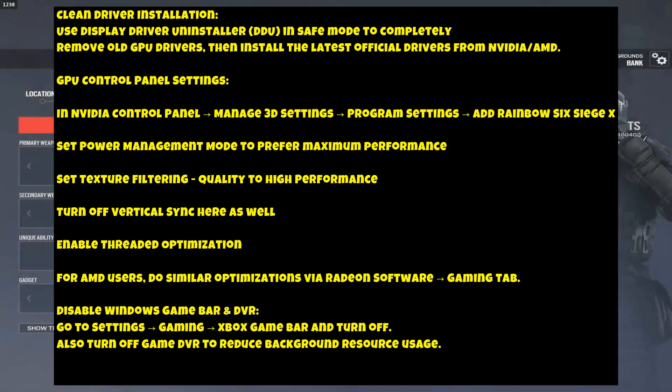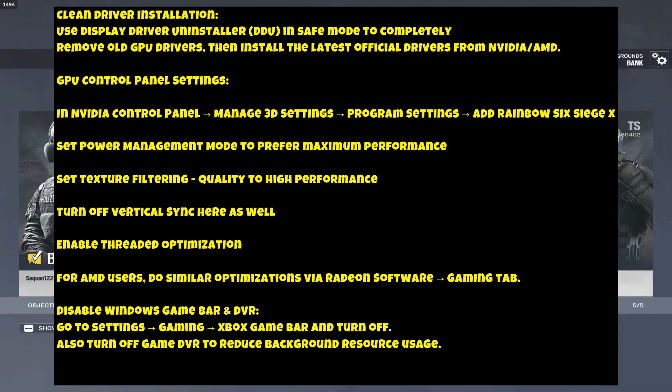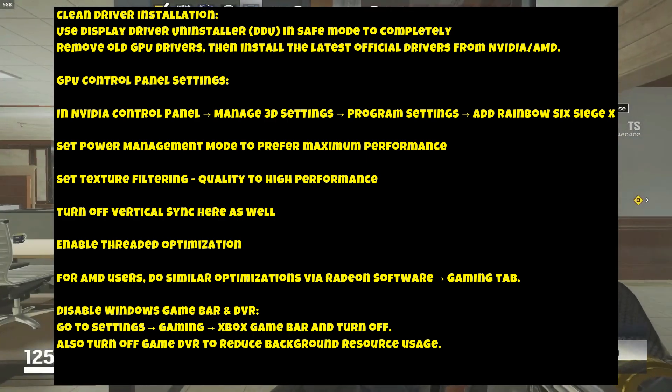Disable Windows Game Bar and DVR: go to Settings > Gaming > Xbox Game Bar and turn it off. Also turn off Game DVR to reduce background resource usage.